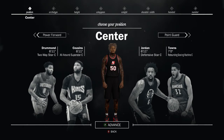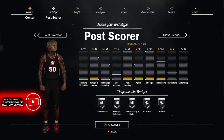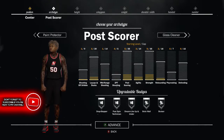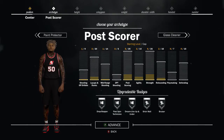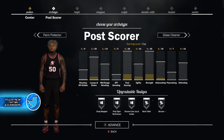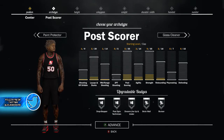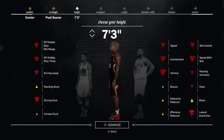Getting right into the video, the archetype that you're going to pick is the post scorer. The reason being is that it's the most versatile archetype to be as a big man — you can dominate down low, grab rebounds, play good defense, and also playmaker. You're just versatile all around, so it makes the person matched up with you harder to guard.